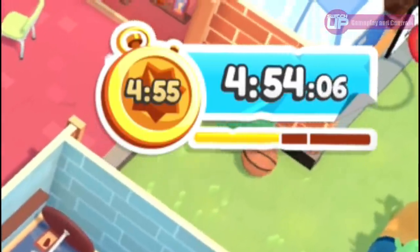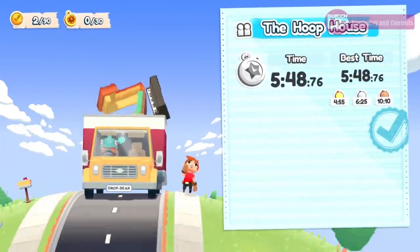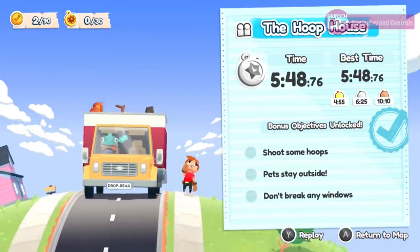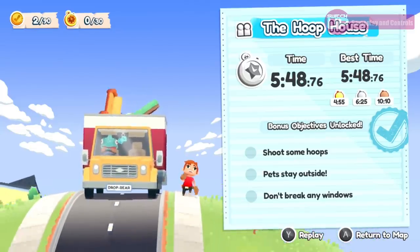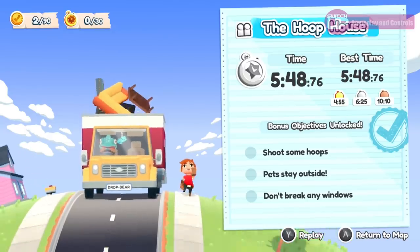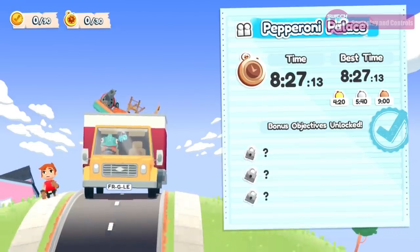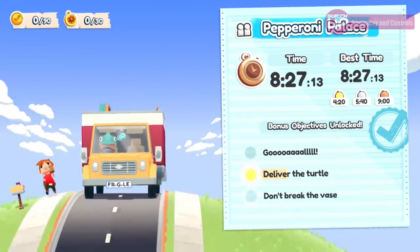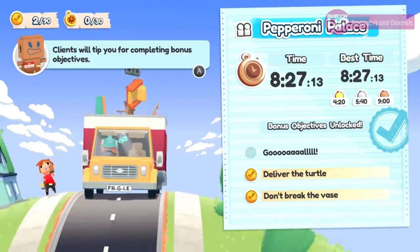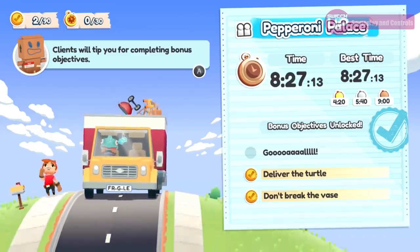Each level has three time goals, and depending on which one you achieve will determine if you are awarded a gold, silver, or bronze. If you run out of time, you will need to retry the level unless you have one of the assists on. As well as the time medals, there are three objectives to try and complete for each stage. These are hidden until you complete the level for the first time, and consist of things such as not breaking a window, scoring a goal in a football net in the garden, or bringing the plastic flamingos from the front of the lawn. Completing any of these will go towards unlocking games in the arcade mode.